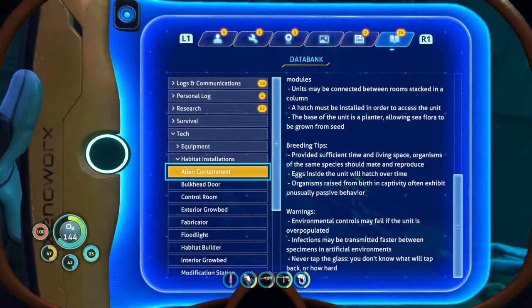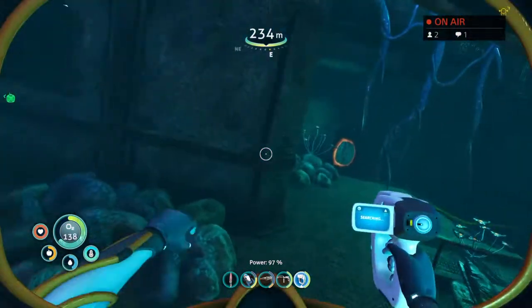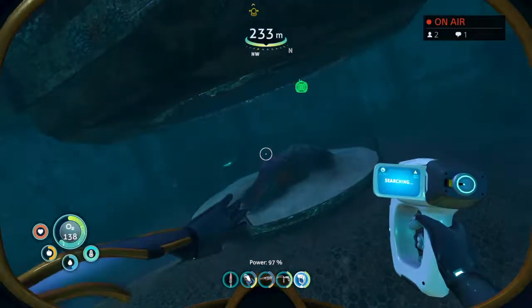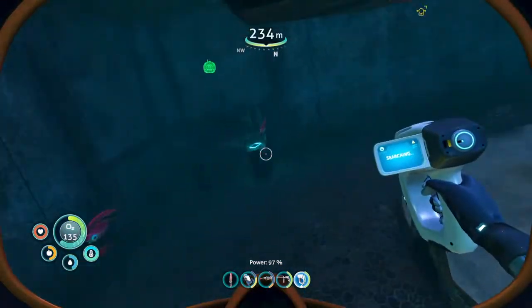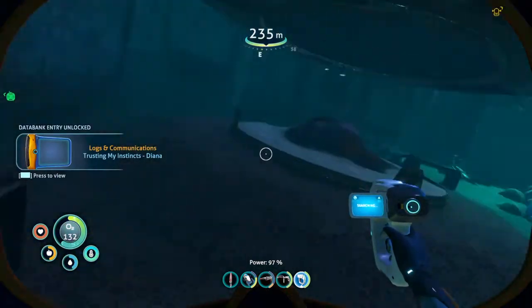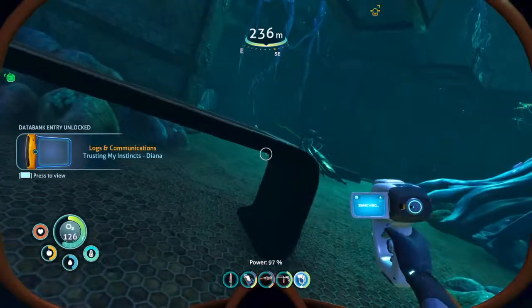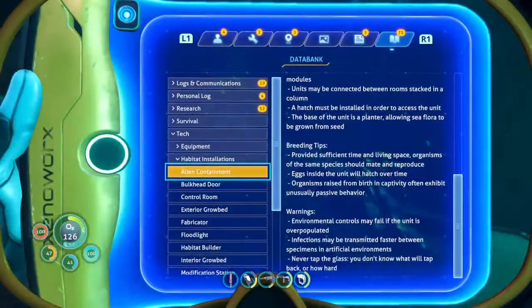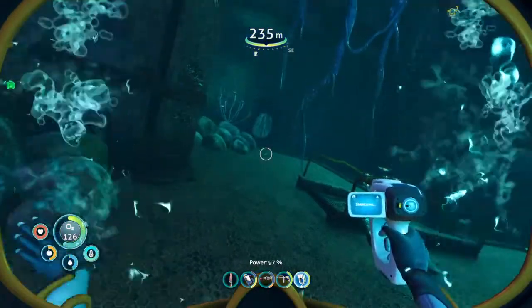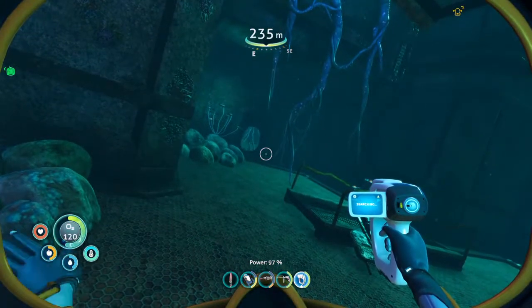Cool. You can breed your own food in there basically, so that is actually really, really neat. But yeah, that's how you get the alien containment unit. Pretty easy, not too difficult. Gotta go past a couple spooky shark octopus — what are they? Octosharks? Who knows what they're called. But yeah, that's how you get it. Simple, short, easy, to the point. All right. There you go.